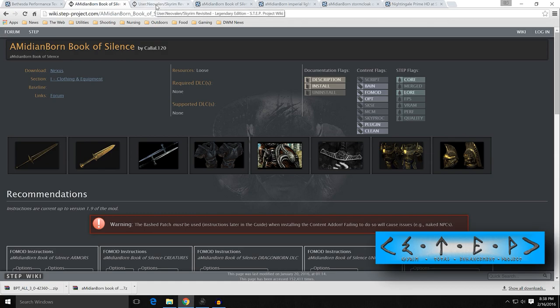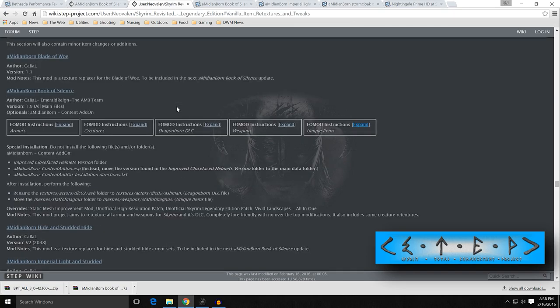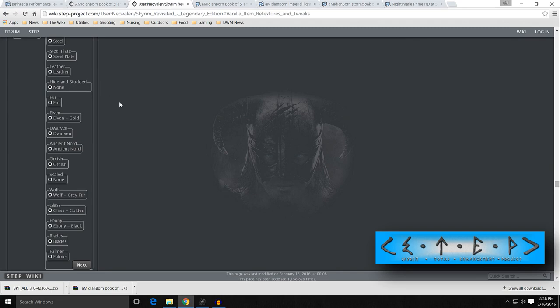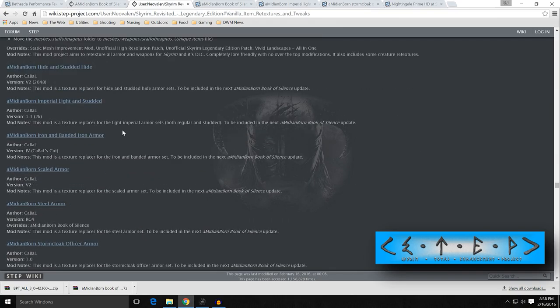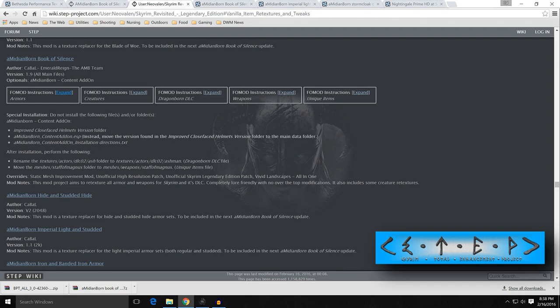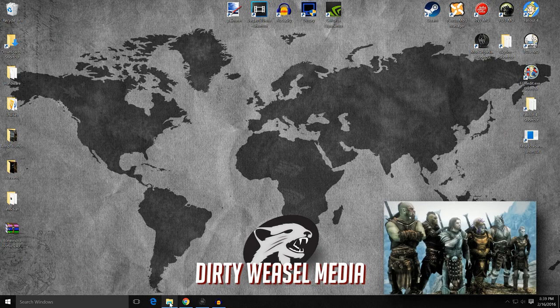Then I went over to Neil Valen, and Neil Valen does the Skyrim Revisited Guide, also on the Step — I will include this as well. He goes through and lists a bunch of Amidianborn stuff and gets down the Book of Silence. There are FOMOD instructions — these are his personal choices. Some things he does hide instead of none, and I kind of couldn't figure out what he was talking about there. He lists all of these others, which are basically slight variations from what you'll find in the main Book of Silence. So I went through and pulled everything from Amidianborn that had to do with armors and some weapons to see what was going on.